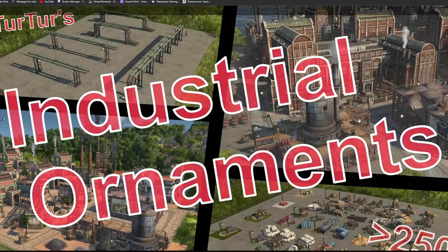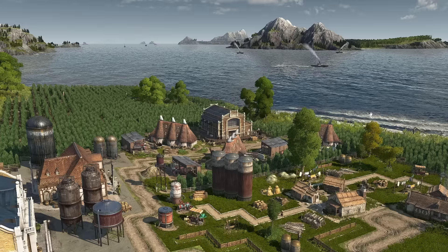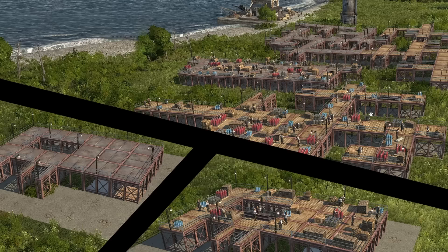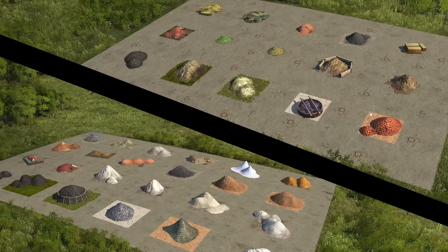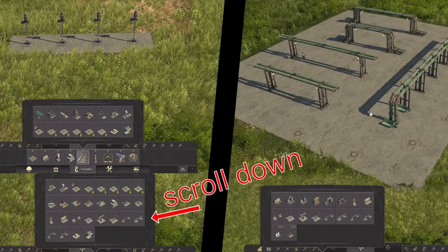Next is Industrial Ornaments by Hurturtur1. This mod adds over 250 different industrial-themed ornaments for your cities — chimneys, smokestacks, silos, and all kinds of stuff. The author basically took all the models in the game, stripped them apart, and made individual decorative pieces you can add to your cities. It's absolutely phenomenal.